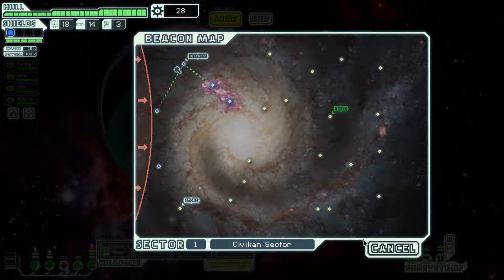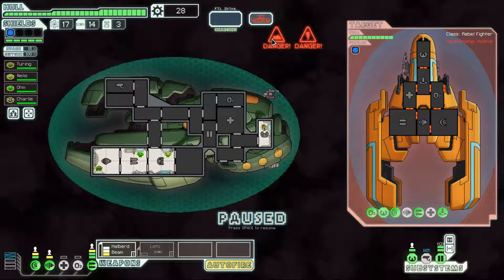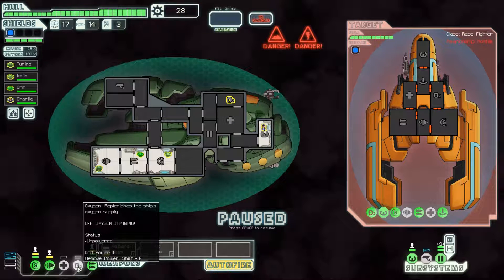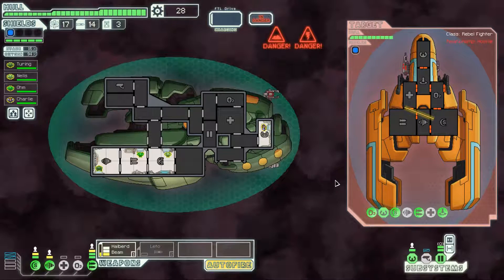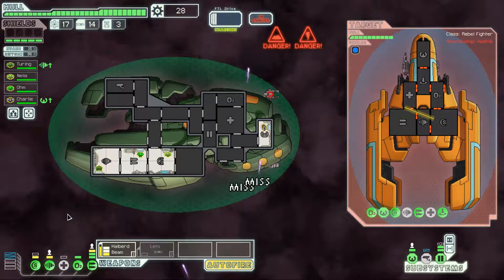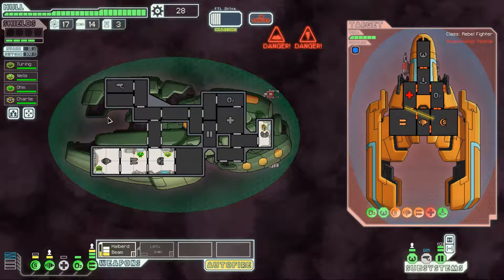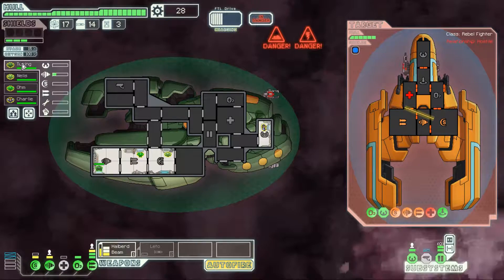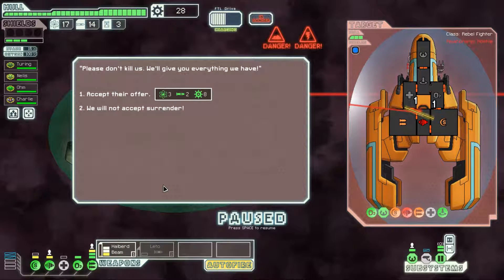We managed to get another crew member — 28 scrap. We're going to jump into the nebula and see what we get. It is a plasma storm, so we have a reduced amount of power. However, because we have Zoltan crew members, we're not as affected by the power shortage — in fact, the only thing that went offline is the oxygen system. We can use this to our advantage and go after the enemy ship with our Halberd Beam. We can keep the shields, oxygen, and engines online.